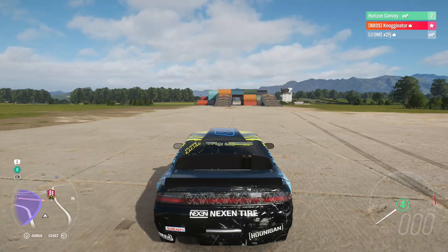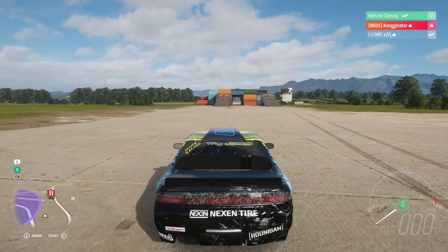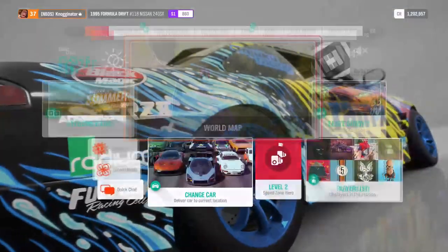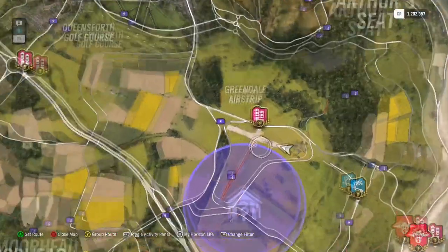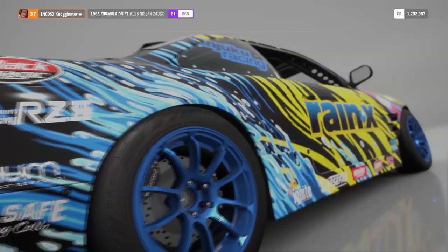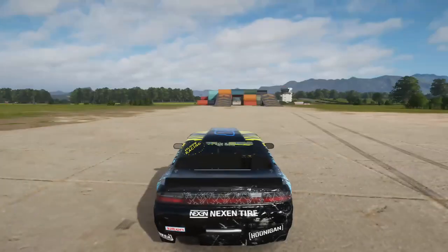So here is the track. On the map, we are over here at the Greendale Airstrip. It is very interesting — it's not an easy circuit whatsoever.